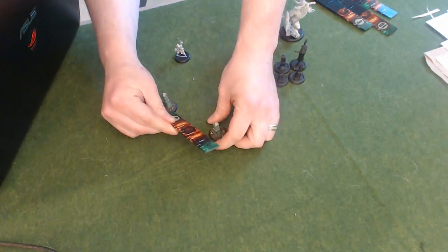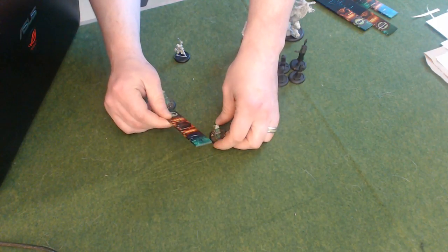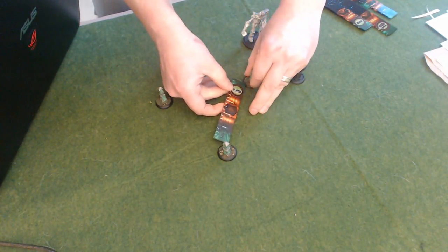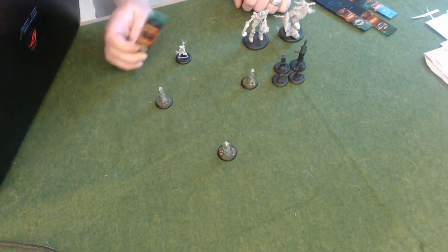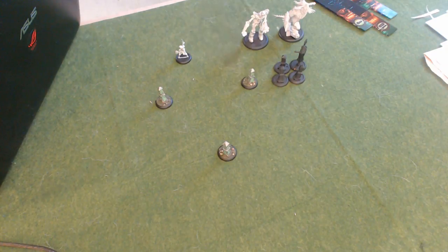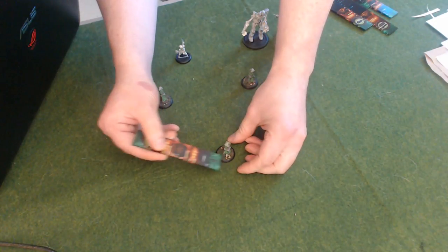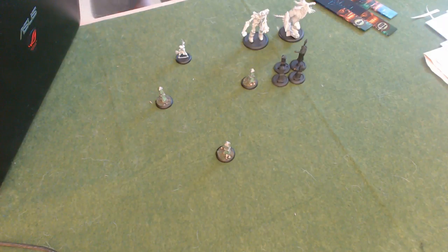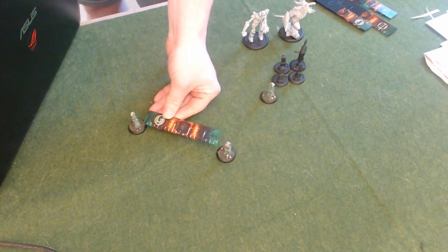Apologies for not using painted models — these were more available to me without having to dig all the way through my bag. Their command is 5, so I'm forming a fairly uniform triangle here — those are all in command. The model that has the skull on the base of the stone is considered the leader model. That's important because if that model dies, command is going to be drawn from the other one. This is a legal triangle and there's definitely going to be times that you want to set up a triangle like that.